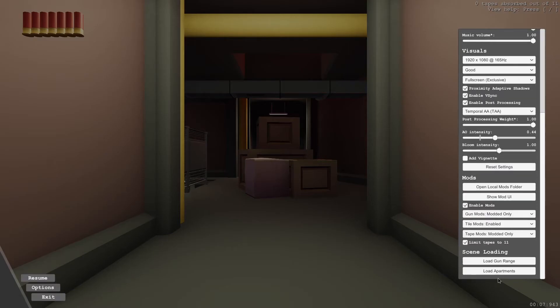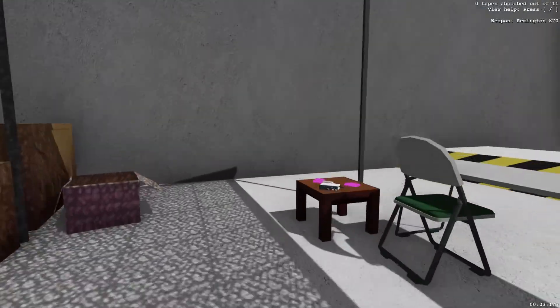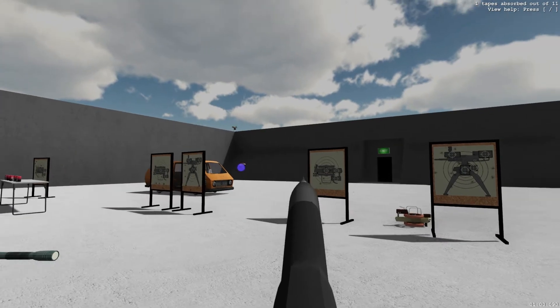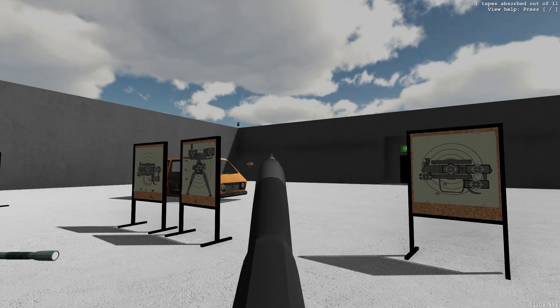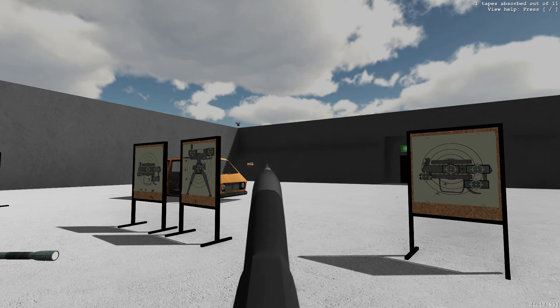For some extra fun, you can go to Gun Range and check out the guns there. Just be aware that some gun mods are a bit more complicated. This shotgun, for example, requires you to pump it with R. If it's empty, you have to press F, and only then you can load it manually with Z. Then press F to get back to aiming.